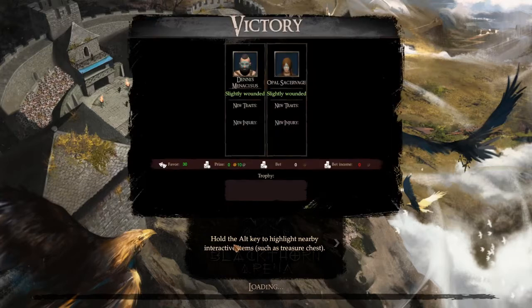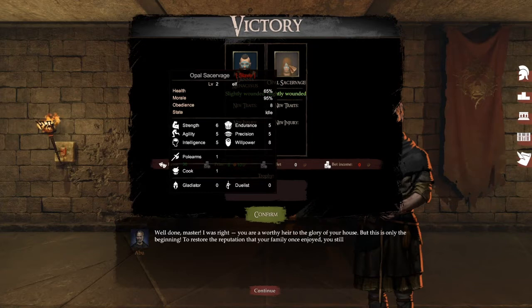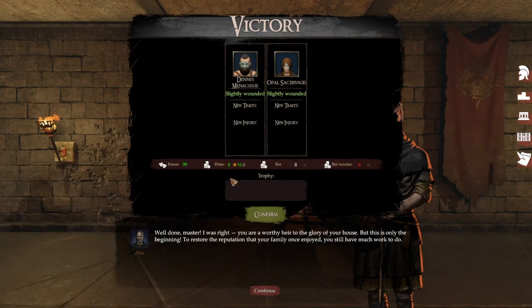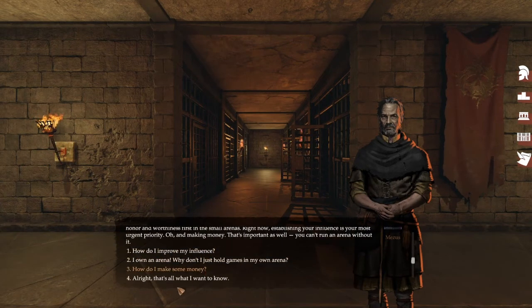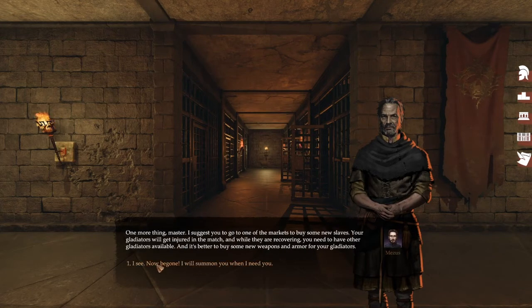Alright, let's get to the home base - Blackthorn. I didn't realise my daughter put the same face paint on as Dennis - they're like in the same tribe, Braveheart tribe. We got 30 favour, 10 silver, no new traits or injuries, just slightly wounded, which is cool.